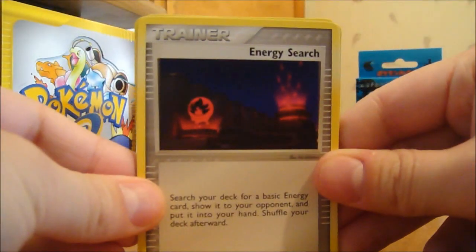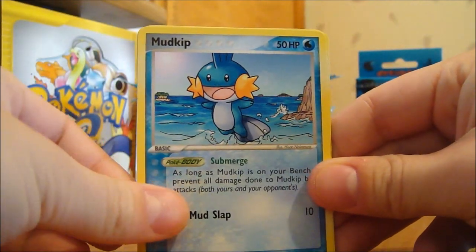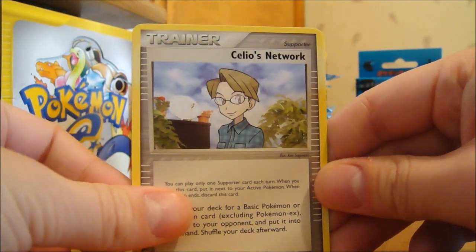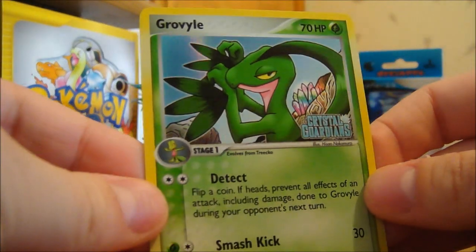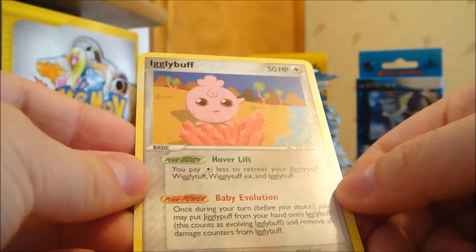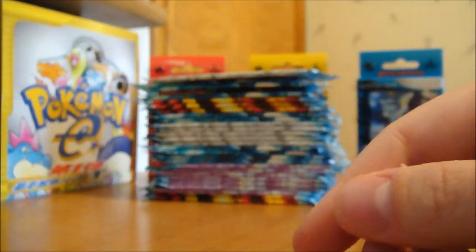Eighth pack: Energy Search — haven't had that yet — Trico, Mudkip, Charmander — nice one, haven't had that one yet — Winkgold, Celio's Network, and a Nutsleaf. Not too bad. My Reverse is a Groval — it's not common, pretty decent. My Rare is an Igglybuff. Am I collecting the entire Rare set, or what?